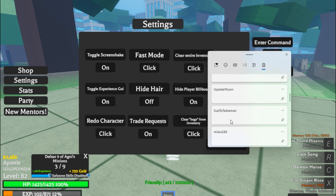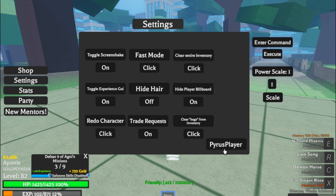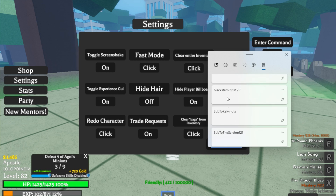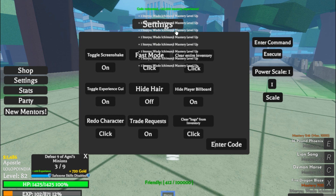Let me show you — all codes are working. 'Price player' — code already redeemed. You can use this code, guys. We have tons of codes. 'Black star 699 1 mvp' — I got something here, this code is also working!